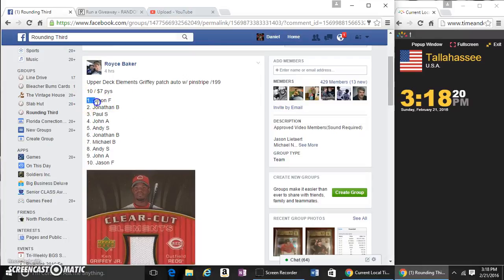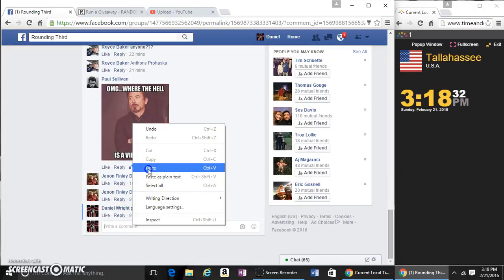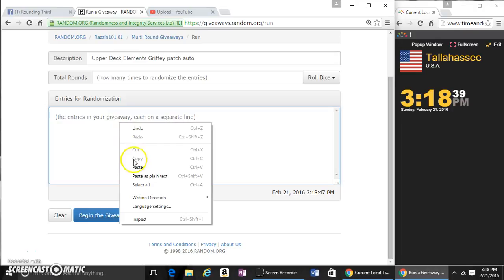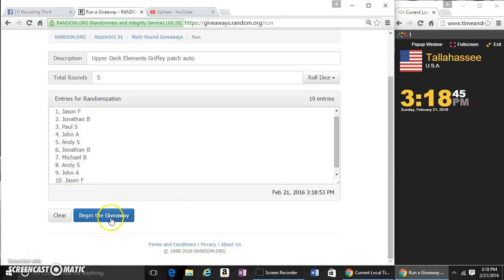Alright guys, this is the video for Royce's Elements, Griffiths, Patch Outers. Lie down here and go to the live. Paste this. Throw the dice four more, more five times. 318.45.